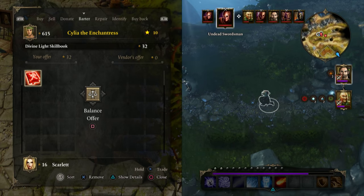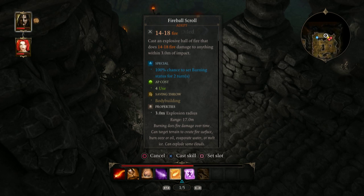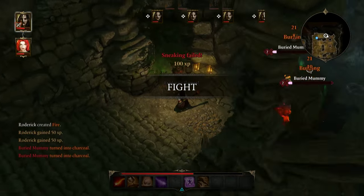In terms of new content, the biggest addition is the full voicing of pretty much every NPC, which adds a layer of immersion to a world that was already very well-realized. New areas and skills have been added too, and while they're appreciated, Divinity is already so large and exhaustive, these feel more like cherries on top as opposed to a whole new scoop.